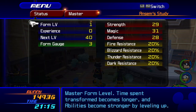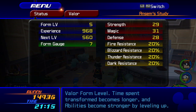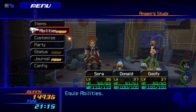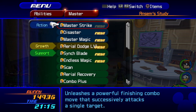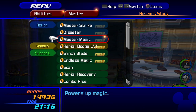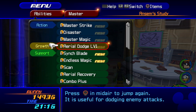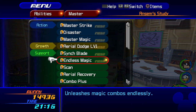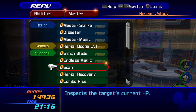It's as powerful physically — wow, it's strong. Unleashed is a powerful finishing combo move that successfully attacks a single target. Disaster Unleashed is a powerful finishing combo move that draws in several enemies and deals damage. Power up magic, aerial dodge, Synch Blade — a keyblade in each hand, the ability of the left hand becomes available as well. Unleashed magic, endless magic — I like that.